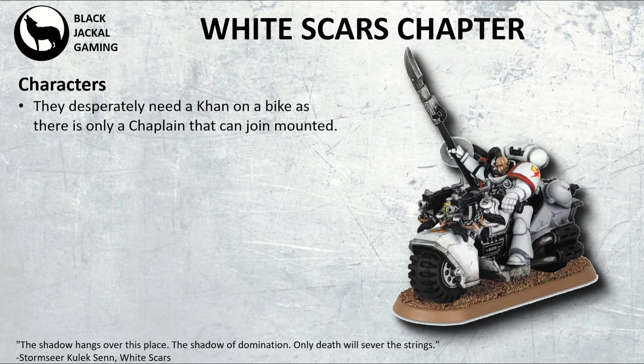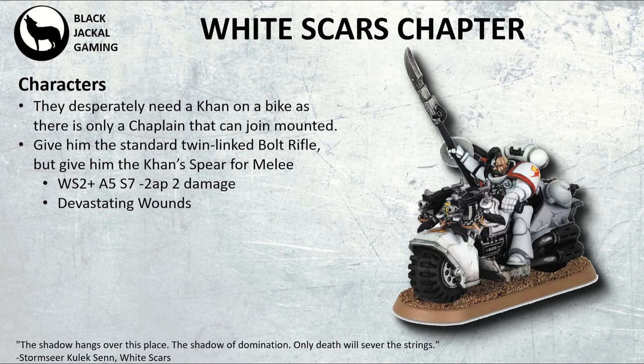They desperately need the return of Khan on the bike, as they only have the chaplain that can join outriders at the moment. You'd give him a standard twin-linked bolt rifle as outriders get, but you'd have to give him Khan's spear for melee. If you give him weapon skill 2, 5 attacks, strength 7, minus 2 AP, 2 damage, and couple this with Devastating Wounds, you've got quite a nice profile for going into a lot of different target types.